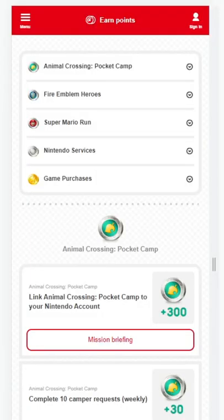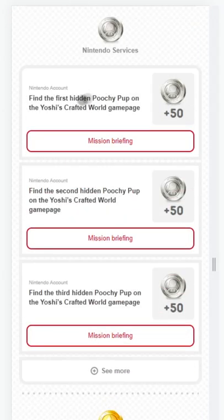And if you're starting to run out of coins, I got some great news for you! Go to mynintendo.com/rewards and scroll down to the platinum coins, and you can see there's a bunch of cool missions that give a lot of coins for little effort.